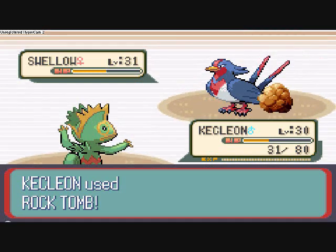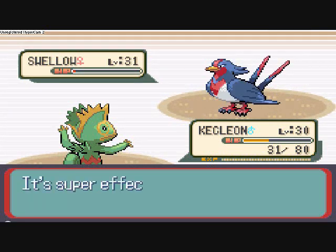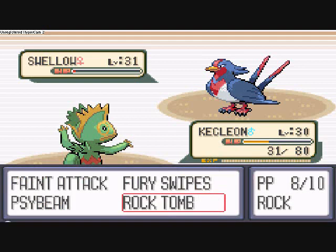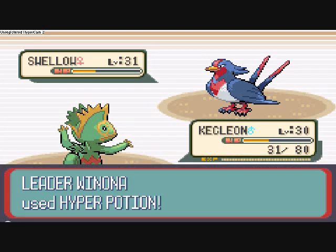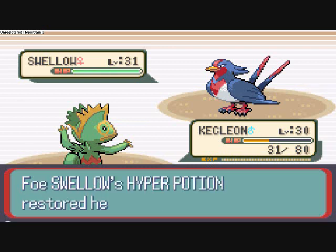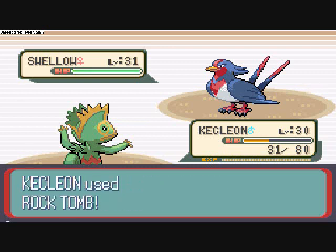Alright, Kecleon's getting kind of hurt, but his Rock Tomb should be effective. That should be the kill — or not. Come on, let's go for one more hit. Ooh. Hyper Potion — isn't that annoying.